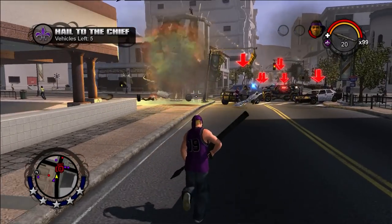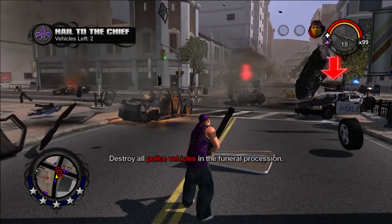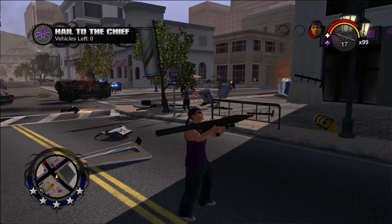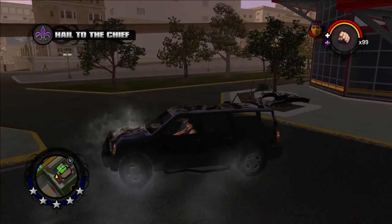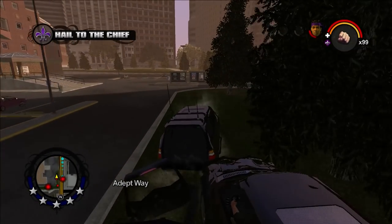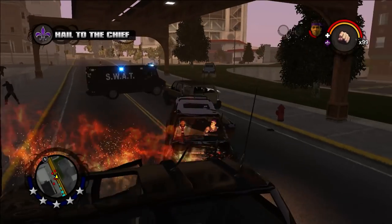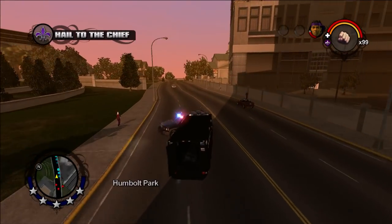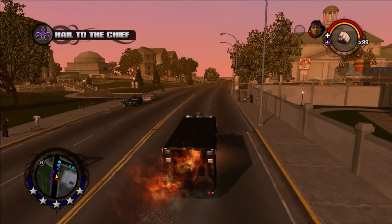You'll soon realize the sniper has nowhere near enough firepower to combat the rising threat, so you'll find yourself on the ground blowing up every police vehicle on sight. What's funny about all this is that this isn't even the hard part of the mission. After the funeral procession has been entirely wiped out, you and Dex have to reach a Forgive and Forget with full police notoriety. If you're unfamiliar with Saints Row 1's notoriety, let me assure you it's unmatched in difficulty. You'll be constantly sideswiped by FBI SUVs, blocked by SWAT vans, sniped by helicopters, and run over spike strips.